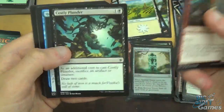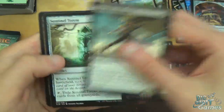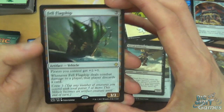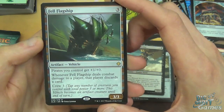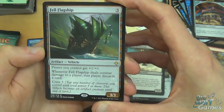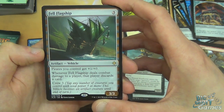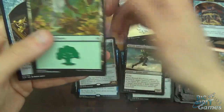Pack seven: Nest Robber, Sunrise Seeker, Desperate Castaways, Depths of Desire, Commune with Dinosaurs, Fire Cannon Blast, Spreading Rot, Costly Plunder, Headwater Sentries, Hierophant's Chalice. Uncommons: Kitesail Freebooter, Sentinel Totem, Charter Course. Rare is Fel Flagship - three mana vehicle. Pirates you control get +1/+0, so already a decent semi-anthem effect. Whenever it deals combat damage to a player, that player discards a card, and crew three. You can either swing in with a horde of pirates or crew the flagship and swing in with it on a discard theme. And a forest and a treasure.